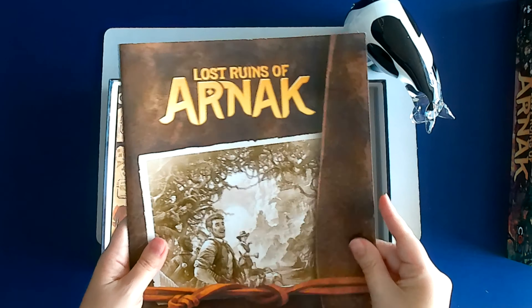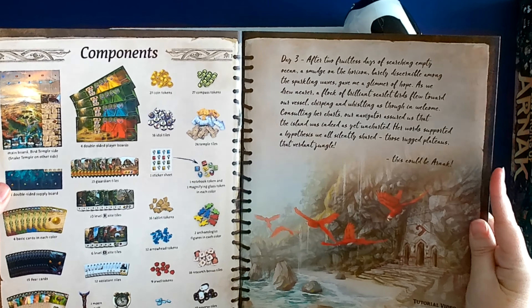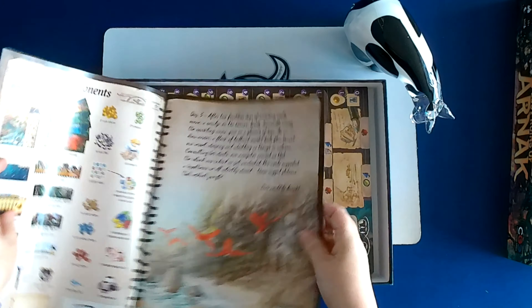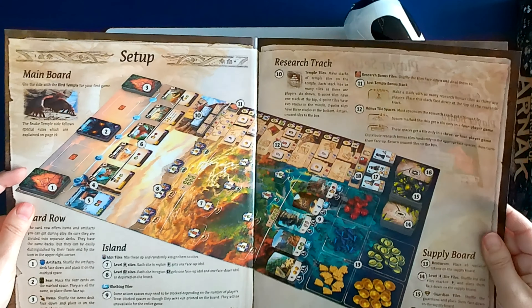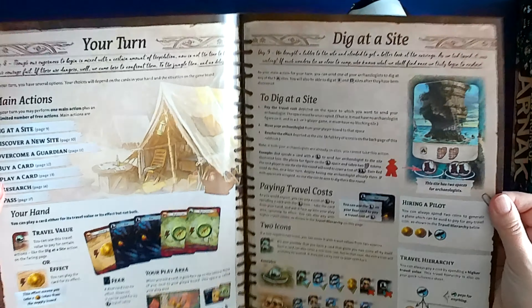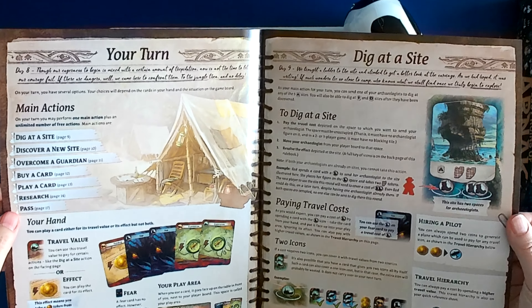Stickers. It looks like lost ruins — that's a lot of cards. Arrowheads, jewels — that was correct. Archeologist. Setup, player boards — haven't got to those yet. On your turn: dig, discover, overcome, buy, play, research, and pass.